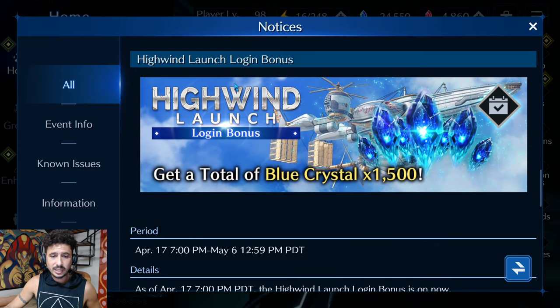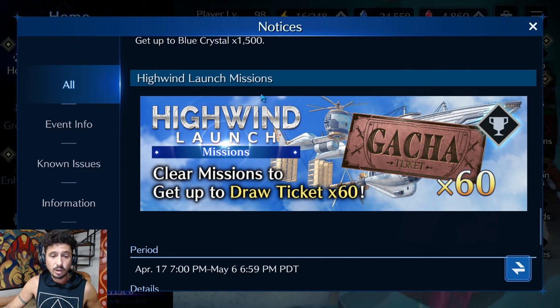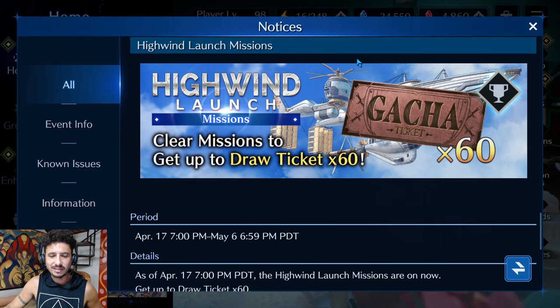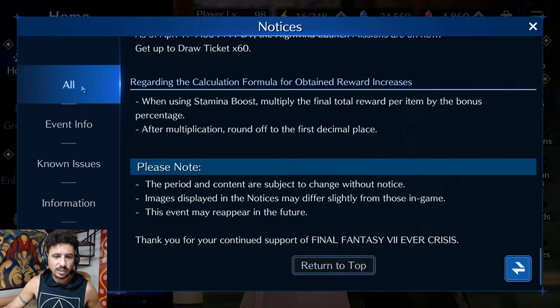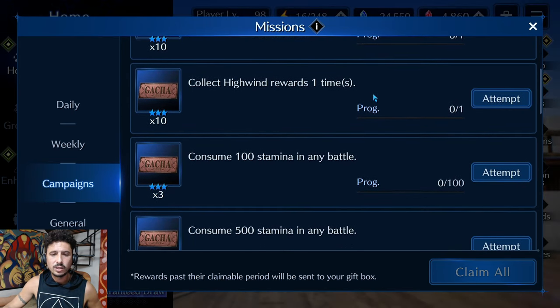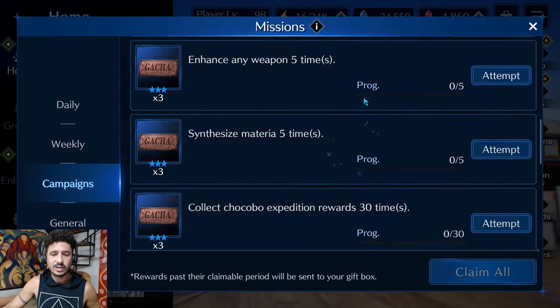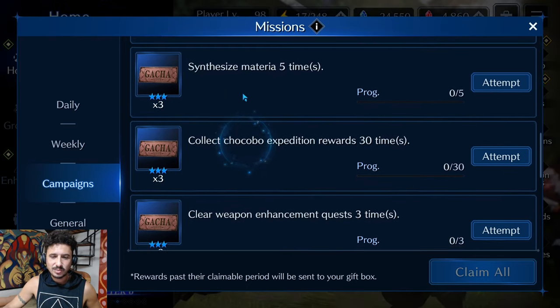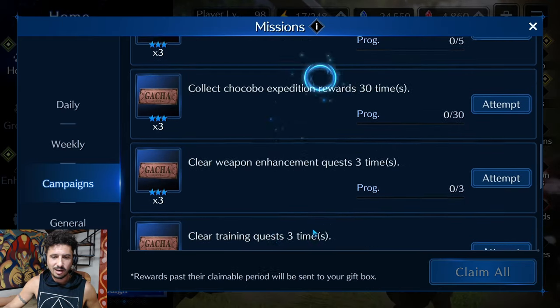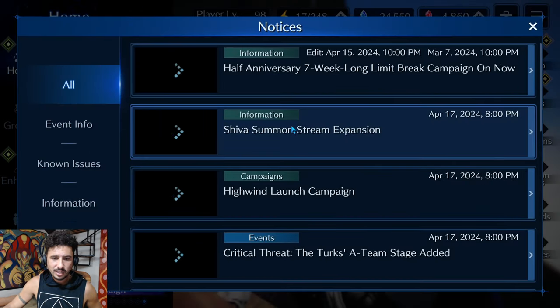We're going to get a total of 1,500 blue crystals from the login, which is fantastic. We're also going to get missions that award up to 60 free draw tickets. The campaign objectives include things like raising all airship parts to level 7, clearing one High Wind battle, collecting Hybron rewards, consuming stamina, enhancing weapons, synthesizing materials — there are a bunch of them. Check down the campaigns tab to figure out how to get those tickets.